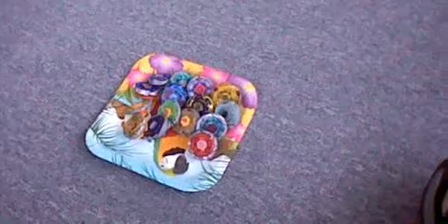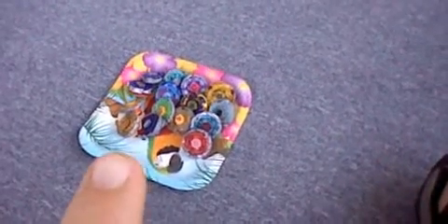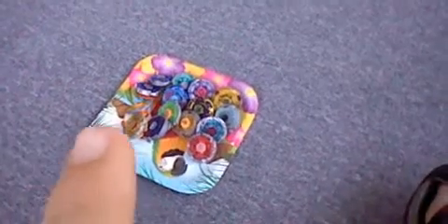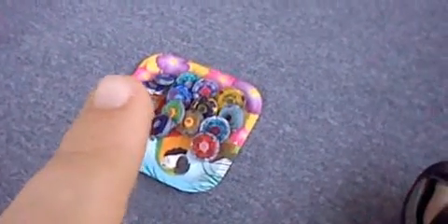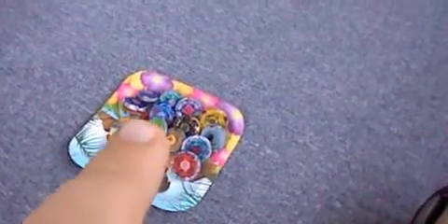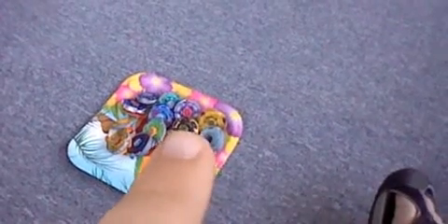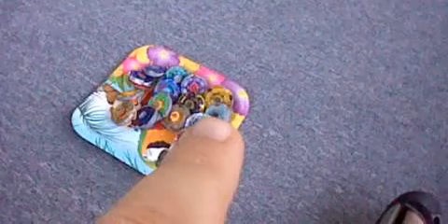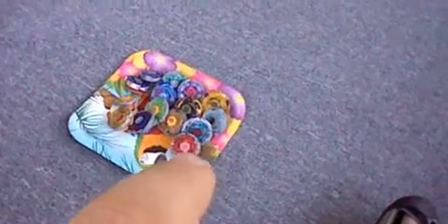Looking over here, here are all the beyblades. Starting right there and going all the way over, you have Nightmare Rex, Slim Vegetario, Hyper Orso, and Spiral Capricorn, Ray Stryker, Galaxy Pegasus, Slim Libra, Big Bang Pegasus, Earth Eagle, Ultimate Gravity Destroyer Stamina, Earth Virgo, Hades Curvex, White Grand Cedars, Slain Bases, and Dark Pole.